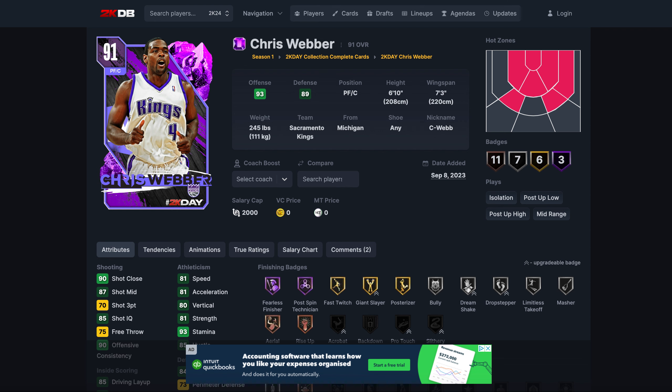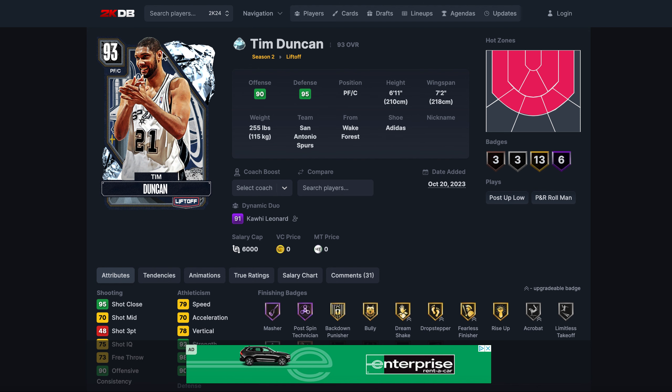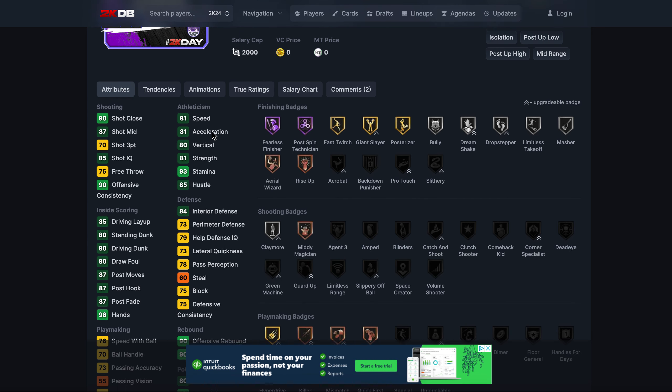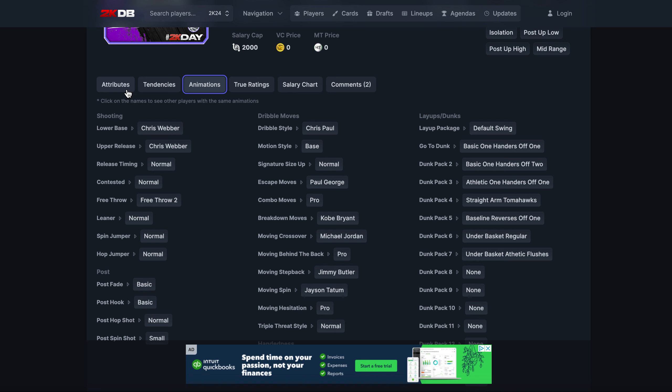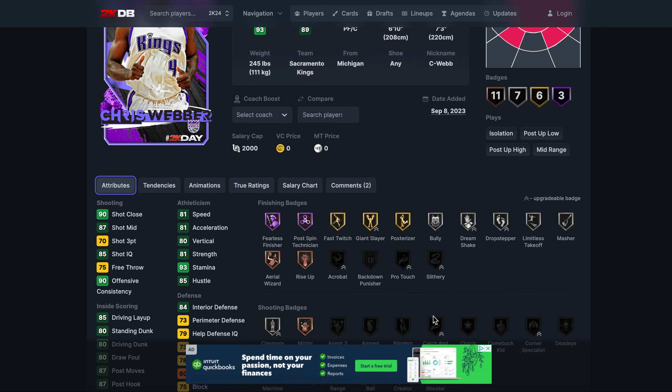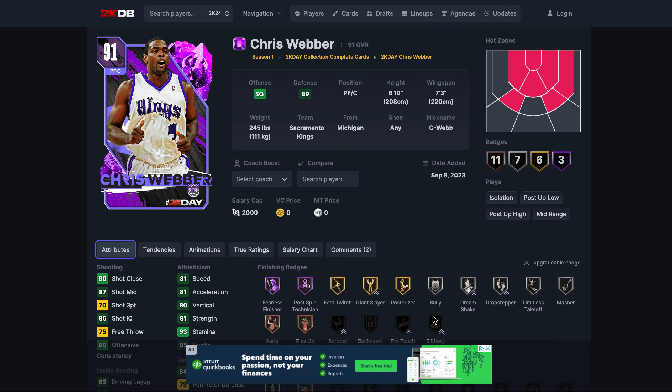Then we have Chris Webber — another one where you just shouldn't lock in for him. You're looking at around 80 overall without a great jump shot. He moves quite well with the ball for a power forward, is a good rebounder, will hit shots from the corner, and runs fast. Offensively he's decent but defensively not much better than Draymond. Of all the day-one guys he is definitely the worst, and nobody should be locking in for him.